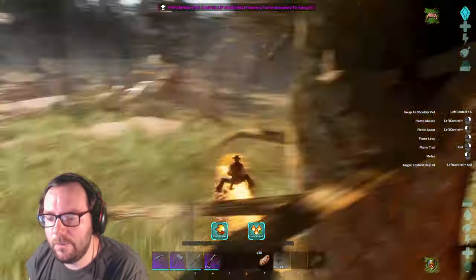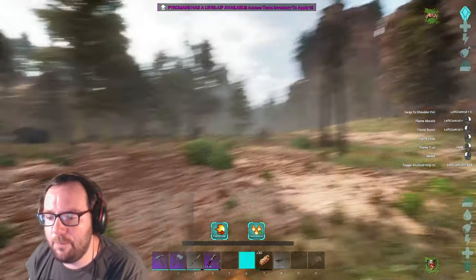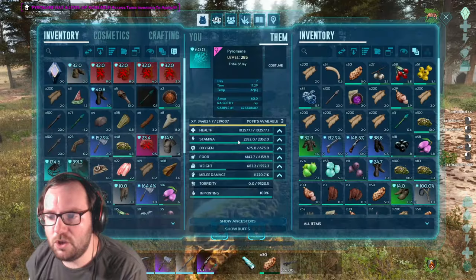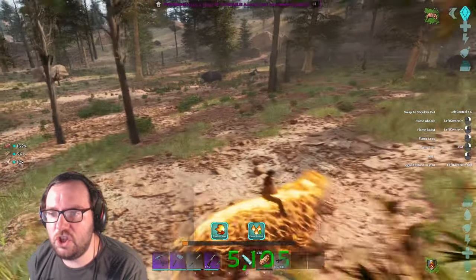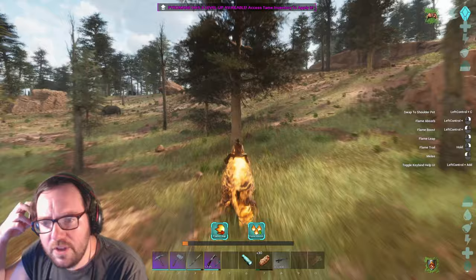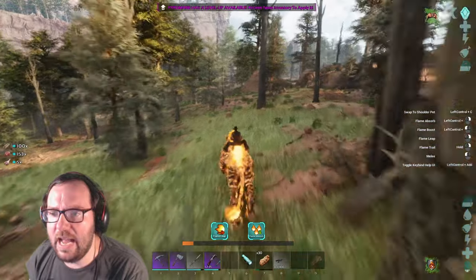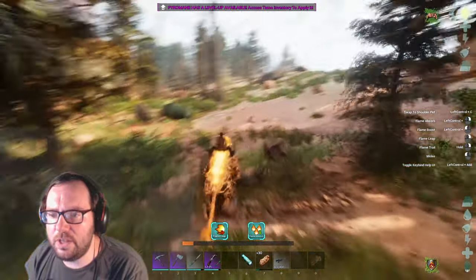What I might have to do is just tame an argi to get home. This is how much damage a simple crash can do — this also means I'll have to relearn everything. What level is this argi? 25 — I don't know if a 25 will carry everything. There's a 55 and a 95 argi. I'm going to try to find a high-level argi and I'm going to save my progress just in case the game crashes again.